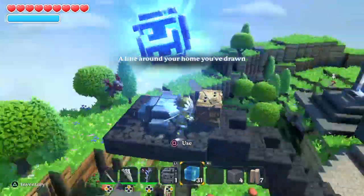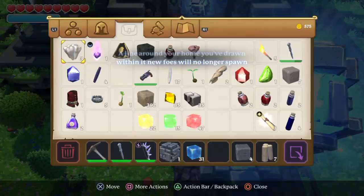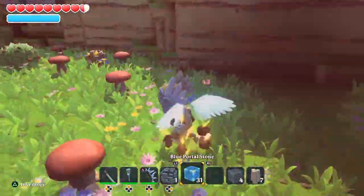And there you go — it says: 'A line around your home you've drawn within it, no foes will spawn there.' Thanks for watching.